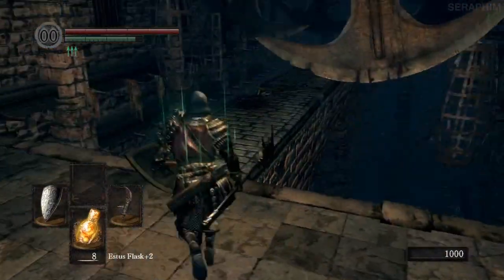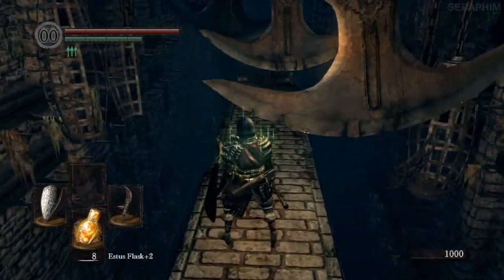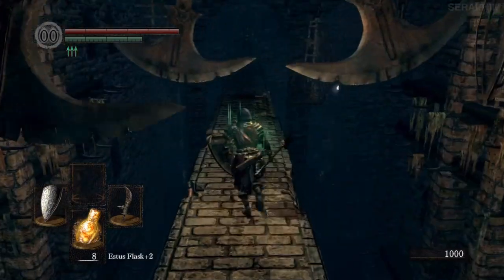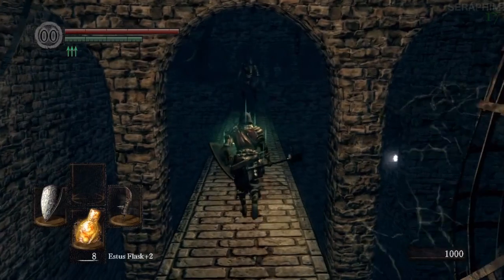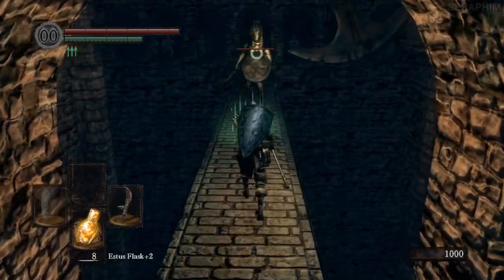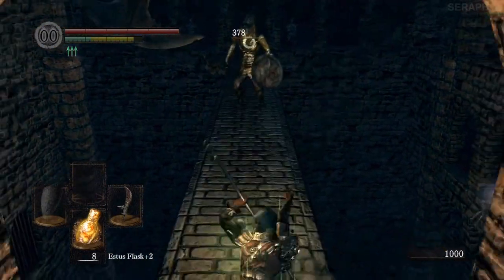The Undead Burg and Parish are challenging until you know how to get through them, and the enemies can kill you, but you'll learn them pretty quick and once you get the Drake Sword you deal with them pretty quick. So their area is not so much challenging as it is an introduction to the challenge.